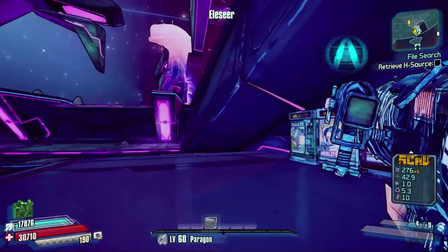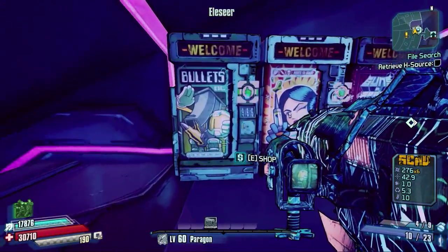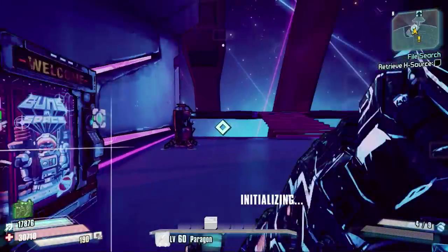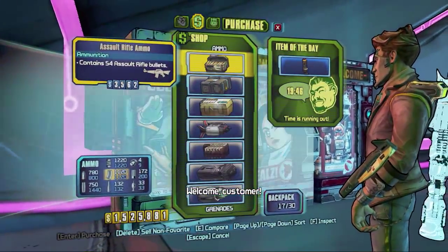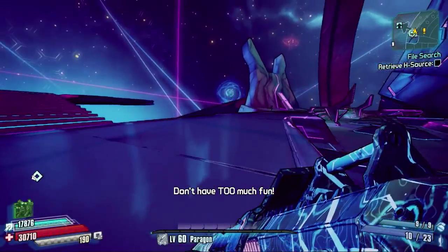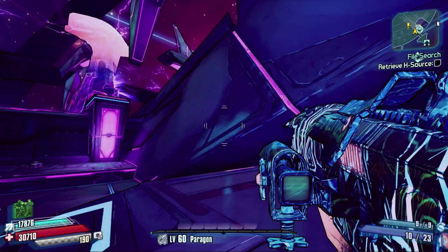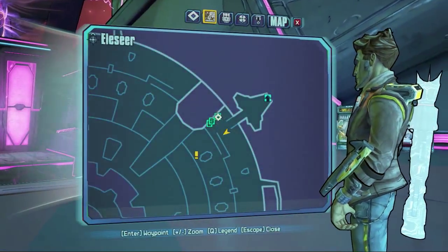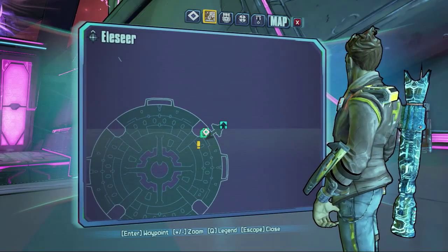Hello everybody, welcome back to Borderlands the Pre-Sequel. Today I've got another speed farming guide for you guys. With the release of the latest update, which actually came out today as I'm recording this video — May the 19th for anyone watching afterwards — Ophir Superior, who is in Elysia, is now a farmable boss. She never was before, so I'm going to show you a nice simple speed farm of how to get to her very quickly.